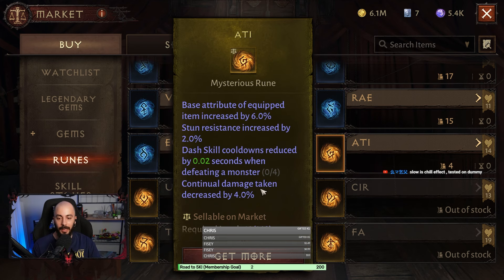It can be 9 percent total if you use it twice, which is perfect. Lastly, we have this one — stun resistance. To be honest, I'm not even sure if stun resistance works; I feel like it's a complete scam, but I can't prove it.